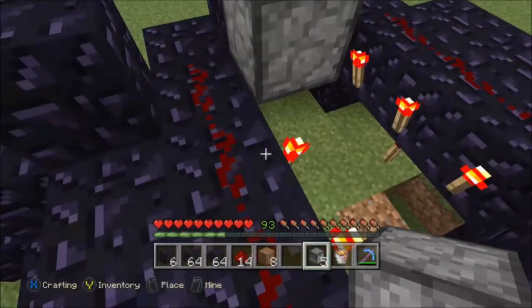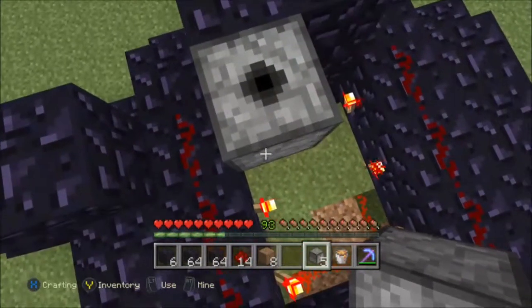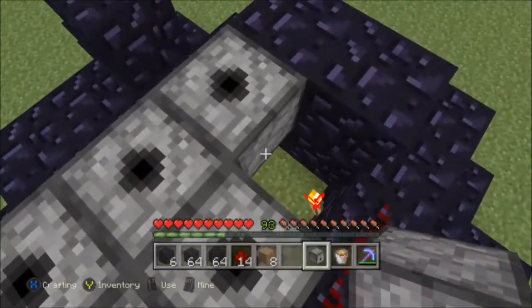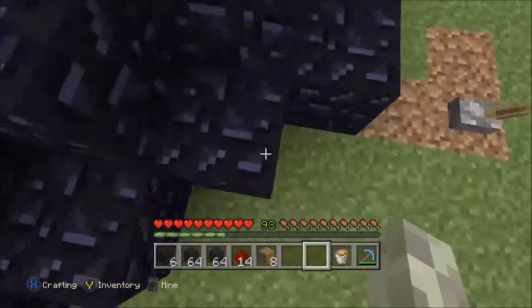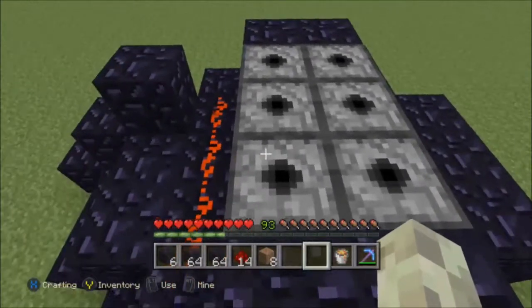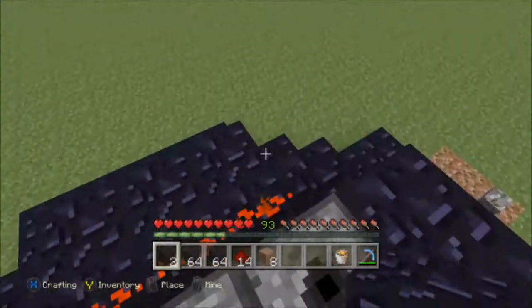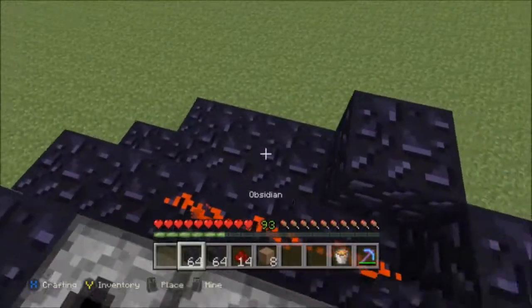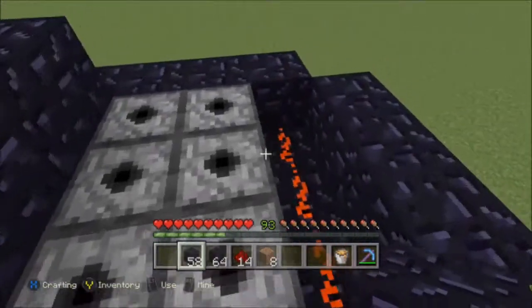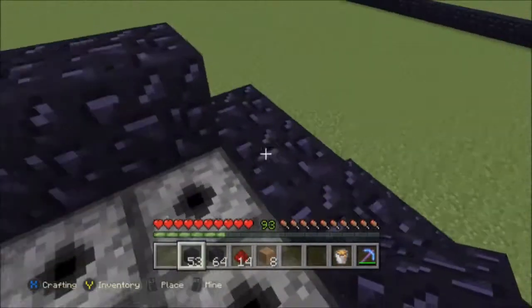Then, see, these torches — normally they burn out, but because there's three in a row, for some reason the game glitches and it never burns out. So now all of the dispensers are going to infinitely fire until I turn this off, and now they are going to stay on permanently. Then you just want to hide your redstone like this, and make sure that there's still the three by two area.